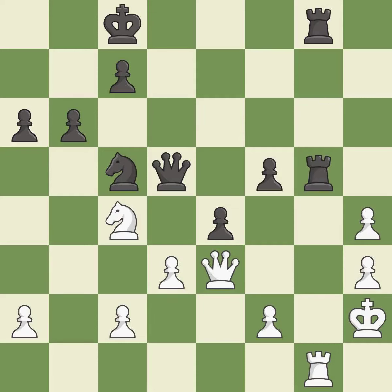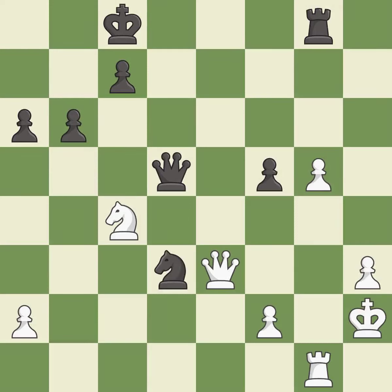This maintains the balance in material with a good trade. This is the only move that works — it is best. Recaptures — it is best. Capturing that pawn wins material — it is best. Takes back — it is best. Recaptures — it is best.